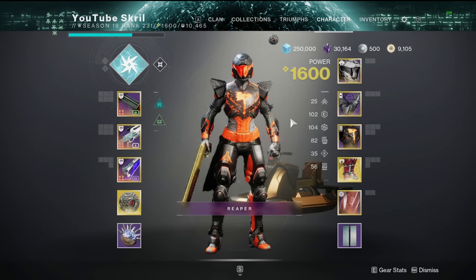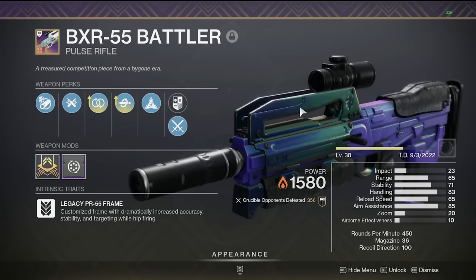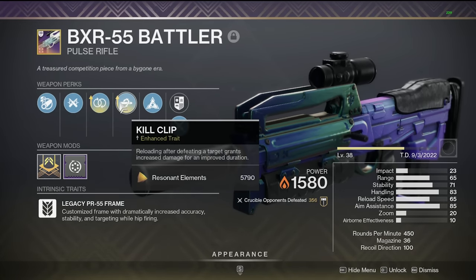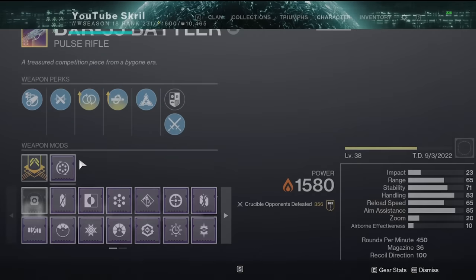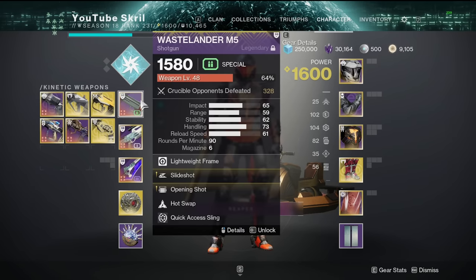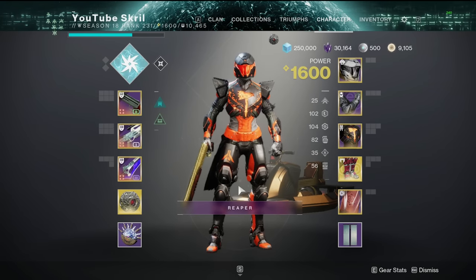Hello guys, and in today's YouTube video we're going to be using the BXR-55 Battler. The roll I'm going to be using has Arrowhead Brake, Ricochet Rounds, Perpetual Motion Enhanced, and Kill Clip Enhanced with Hot Swap origin trait and Quick Access Sling. I had Full Auto on, I don't really care for that. I'm using that with Wastelander and some Dunes.